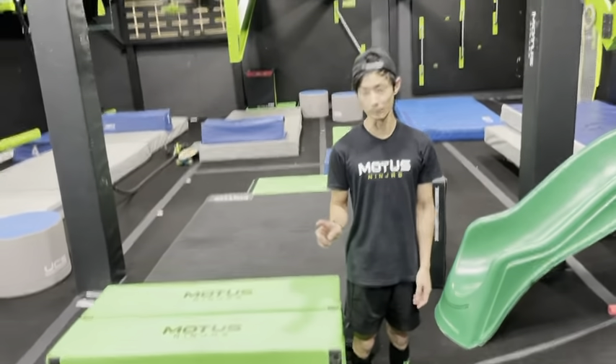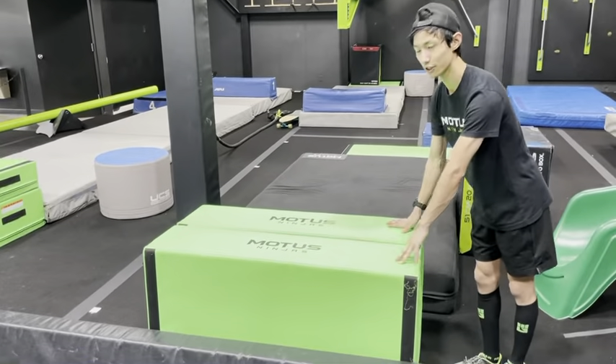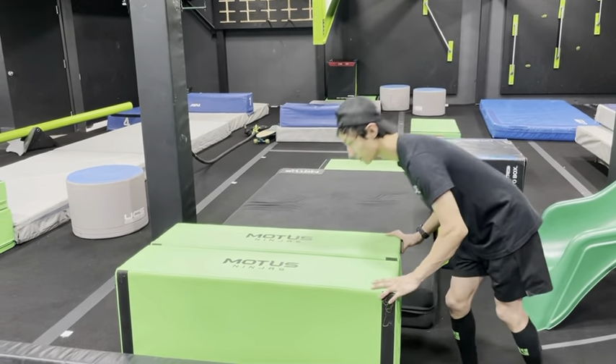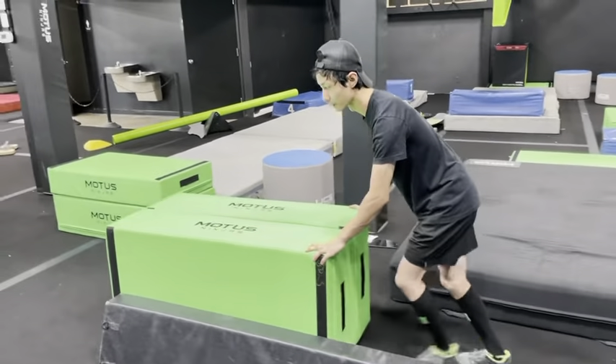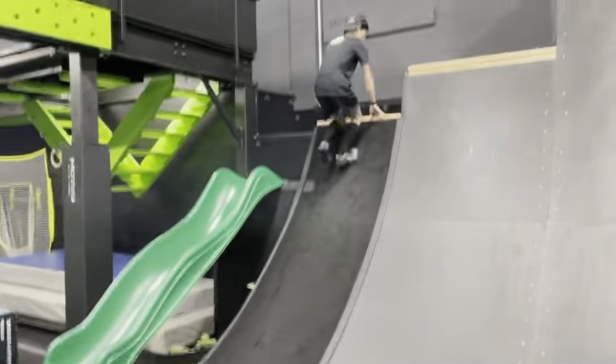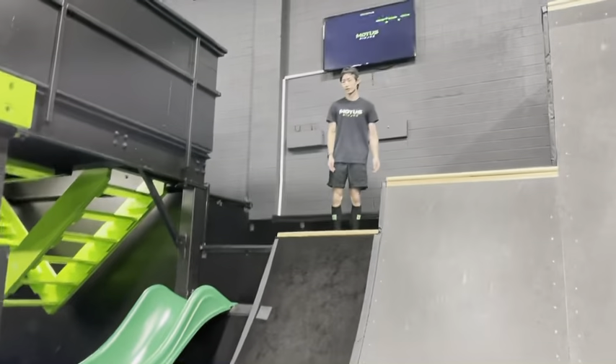Obstacle number one is called Unblock Me. You're doing a box push — you can push this pair of boxes as far or as little as you want — but you're pushing it out of the way because obstacle number two is the six-foot work wall. You're going to go up and over. That will be your second point.